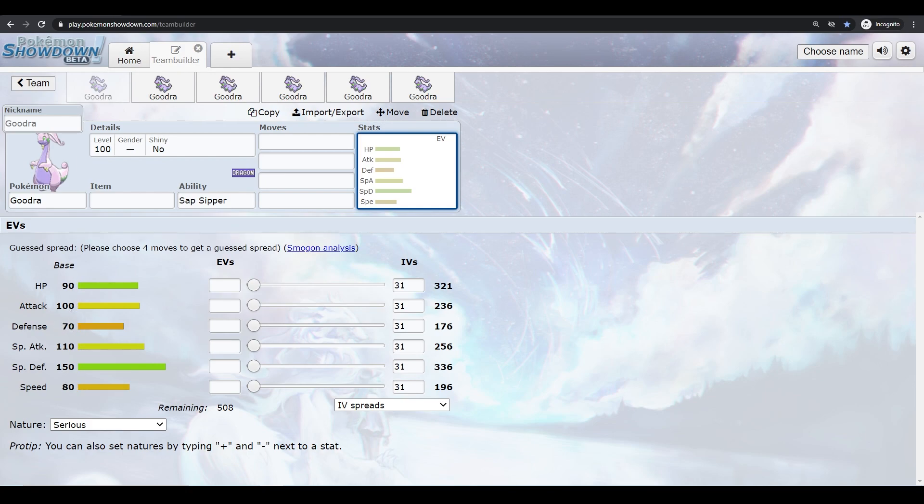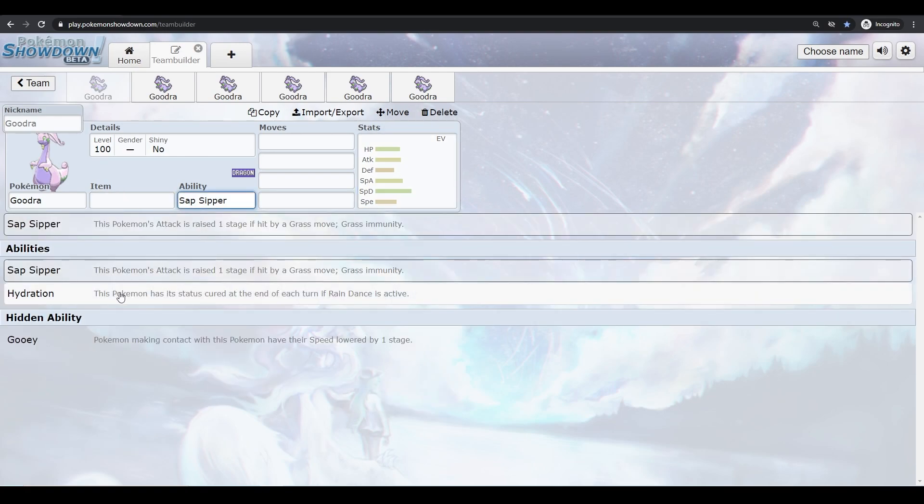70 Defense with 90 HP means you can take some physical hits, but obviously not as well as your Special Defense. Its abilities are Sap Sipper, Hydration, and Gooey, which are all good on Goodra. Hydration is especially good on rain teams — if you get poisoned or paralyzed you get rid of it at the end of the turn, which is really good on something so tanky, especially when it comes to poison.